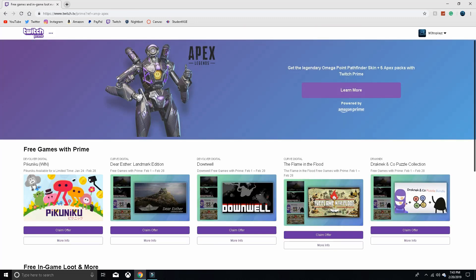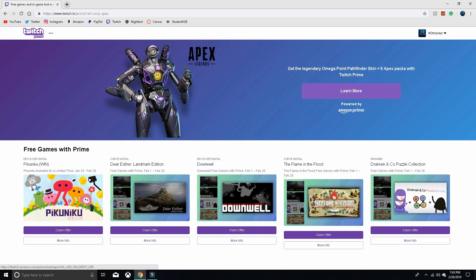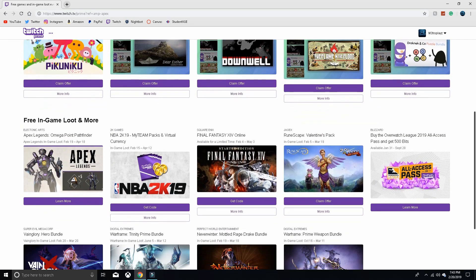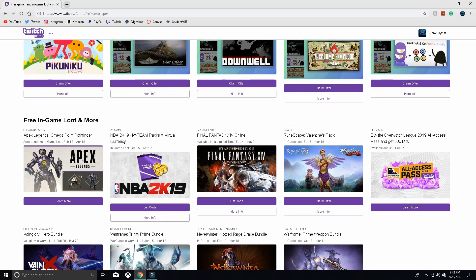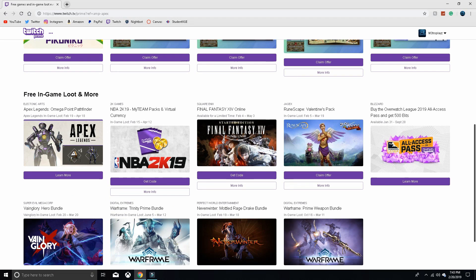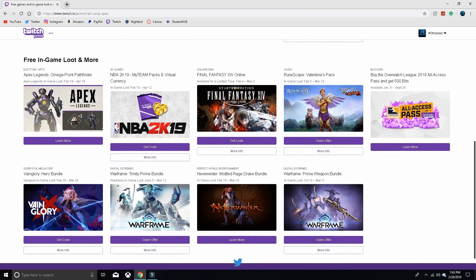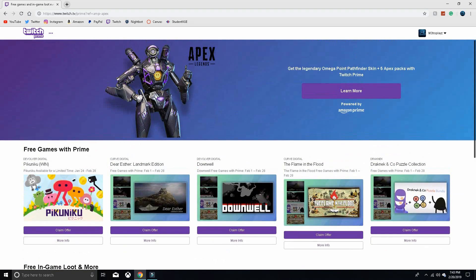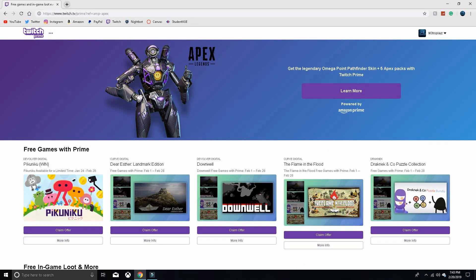If you have to sign in and you don't know it, just type in your EA username and password. Basically, you can get all this stuff right here free with Amazon Prime. You have to have Amazon Prime, and then you can get Apex Packs, stuff for Apex Legends, 2K, Final Fantasy, Warframe — all this different stuff that's super cool in all your favorite games. All these free things you can get. All you have to do is have Amazon Prime — you can try it, it's a free trial. Hopefully Apex Legends comes out with more of these.